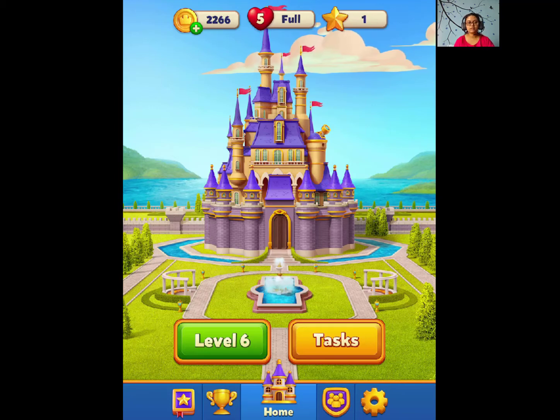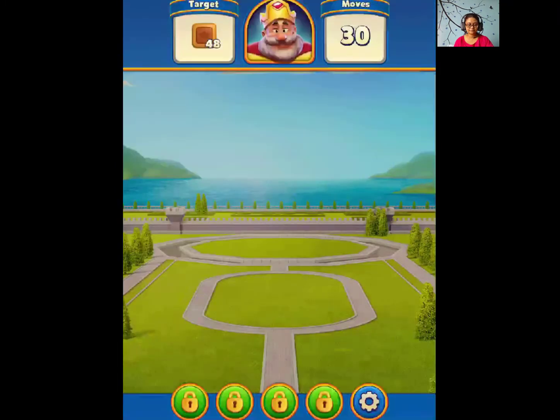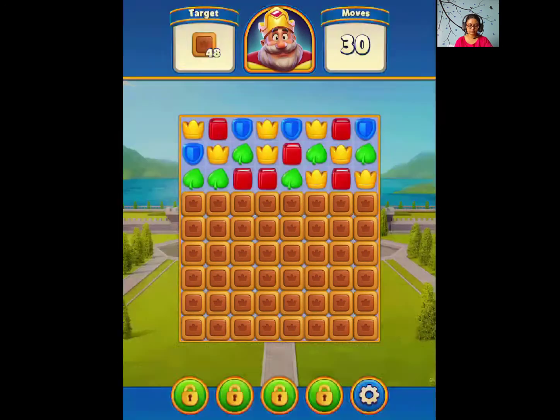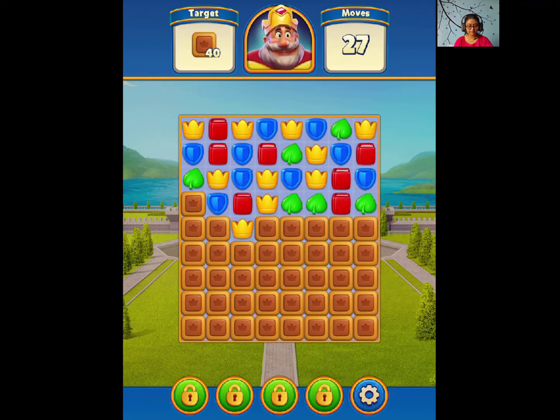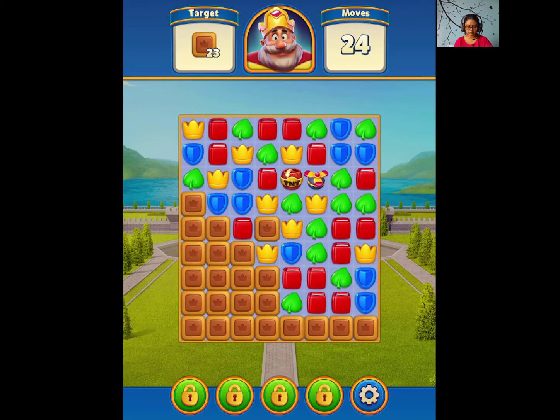Hey guys, welcome! I'm playing Royal Match again today. Let's start with number 6. So it's a new item — make a match next to a box to break it. Normal matches will work and we can also use boosters, like this, to speed up the process.